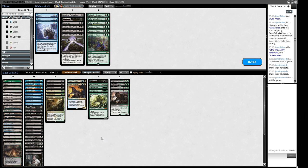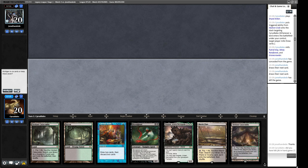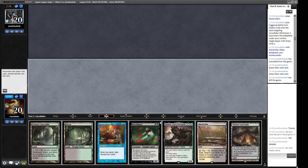Pretty unfortunate that we Cabal Therapied our opponent and then they drew Squee and then Food Chain like the following draws — a bit awkward. We could play Force of Vigor if we care about the Food Chain combo, but I don't think we do. I think we just have a bit of discard and need to try and beat them down quickly. Our opponent had the Kiki-Jiki in hand — so they didn't misplay, they just got a bit unlucky.